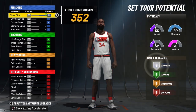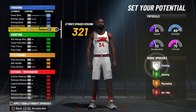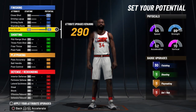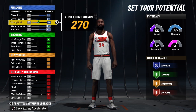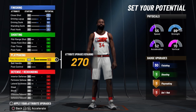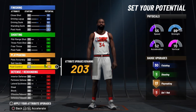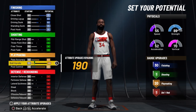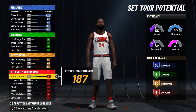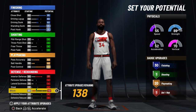For the close shot, go ahead and max that out. For the standing dunk, max that out. For the post hook, max that out as well. Put the driving layup to about a 60, and leave shooting completely alone. Pass accuracy — max that out. Post control — max that out. For ball handling, just to give you that extra playmaking badge, push it up to the 40s as high as it goes. Interior defense — max that out. For the block, also max that out.